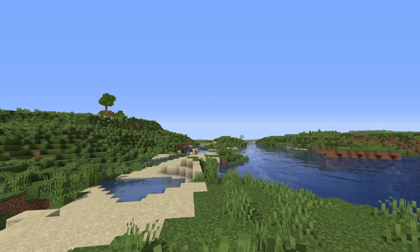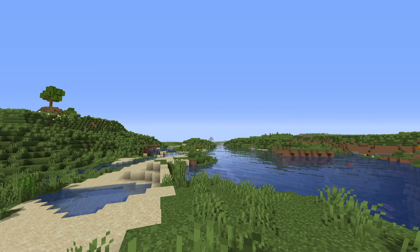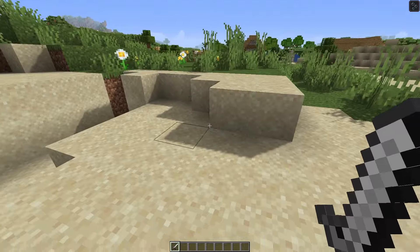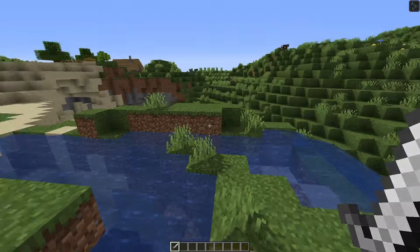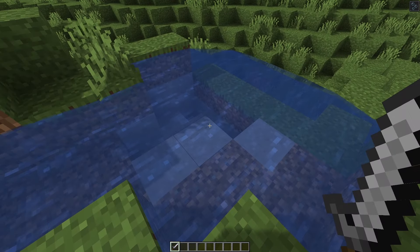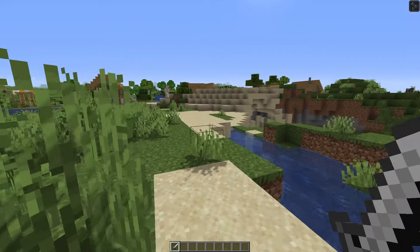The first shader pack of this video is going to be Sildur's Enhanced Default, and this is actually the one that performs the worst. It's still a low-end shader nonetheless, but it's definitely not the one that performs the best. On the other hand, it's also the one that has some of the most pretty-looking features — I'm talking about features like shadows, really good sunlight that actually looks very realistic, not to mention the great-looking water. It's wavy, and on the surface it looks like it's not that reflective, but if you look at it from a distance, you can clearly tell that it is, in fact, very reflective.